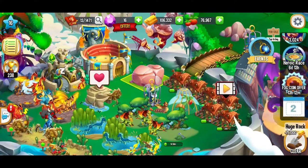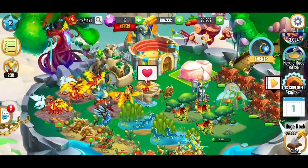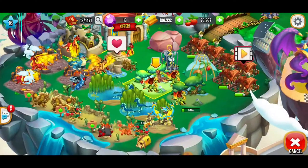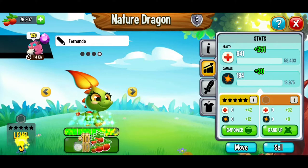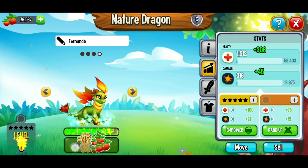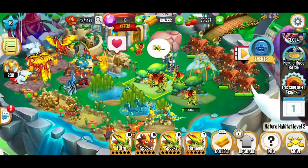That rock — 75,000 gold to clear, and we're going to skip that for right now. Here we've got a nature egg that's ready and we need some more dragons, so I'm going to go get that. We're going to level up this dragon to level seven, and hopefully we're going to see another beetle in our future. We're at level seven, so I'm going to stop there.